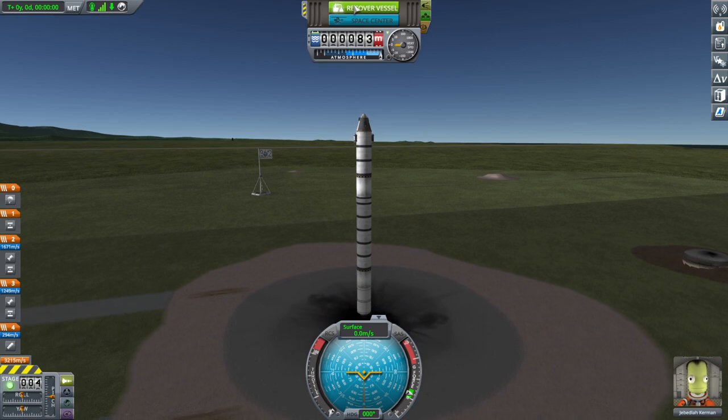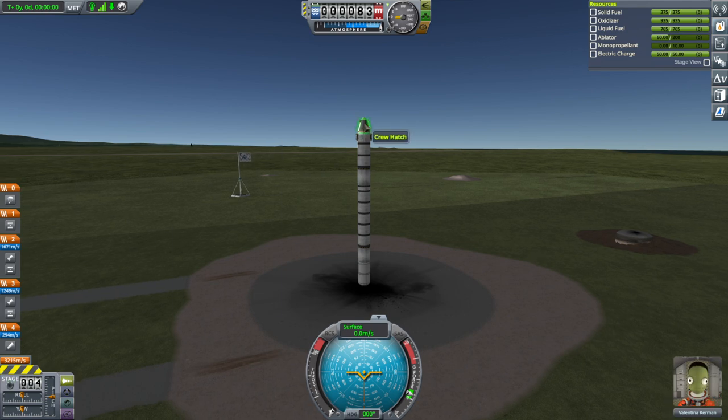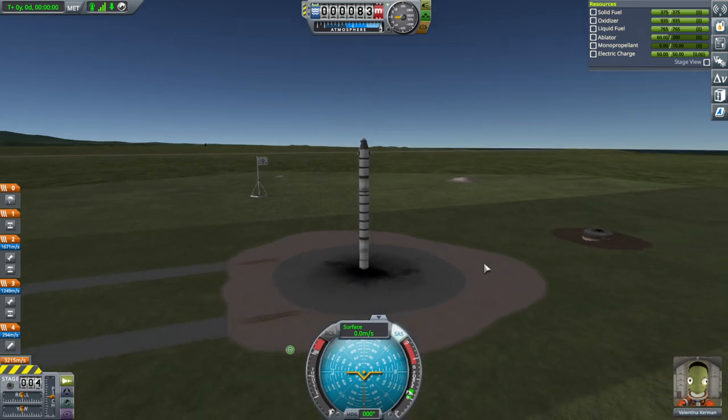I didn't really check who was in there — I think it's Val's turn. Yeah, I'll let Val do it. Do we have an EVA pack? Yes we do. I had taken it off Jeb before, but we now have the EVA pack — very important. SAS on, throttle up, and go.